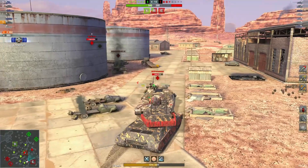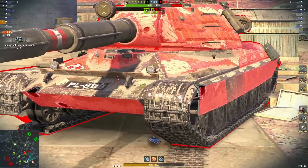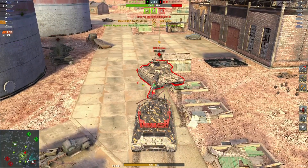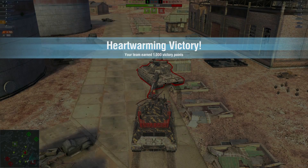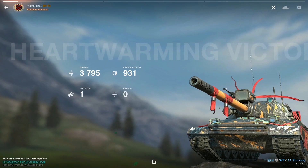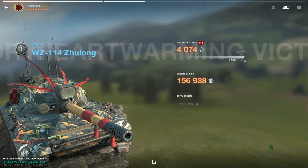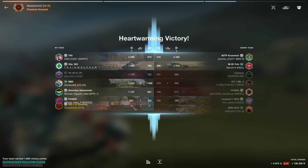Three thousand three hundred and eighty-four damage, one kill — nice so far. Nice shot into him — three point seven k damage, game over. Final results: three thousand seven hundred and ninety-five damage, 960 blocked, one kill, four thousand and seventy-four XP, 136,000 credits. Hope you guys enjoyed, I'll catch you on the next one.